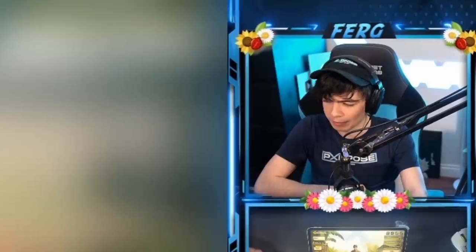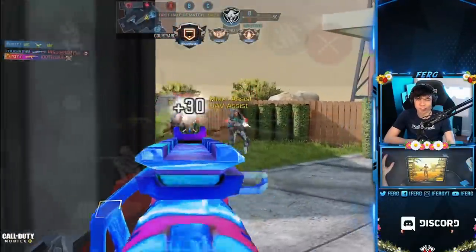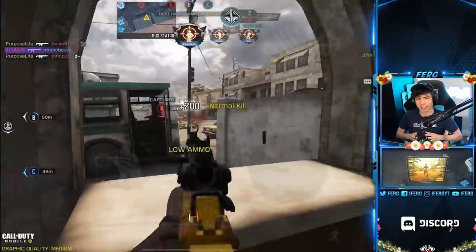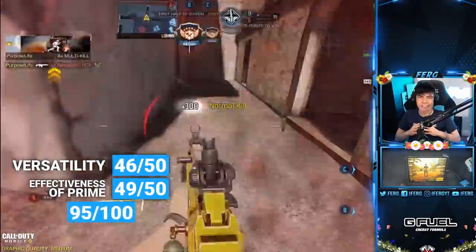For number one, a lot of people will wonder where the KN44 is — it's not here. So many other guns outclass it now with these new buffs. There's one on this list that's just better, and that's the DR-H. With the quickest time to kill of 211 milliseconds, it's the fastest close range assault rifle in the entire game for fully automatic weapons. I love it. For effectiveness of prime it gets 49 out of 50, and for versatility a 46 out of 50 — giving it a whopping 95 out of 100 on the Fergo Meter. Remember, these are first impressions and may not reflect my official list — this top five could change over the next couple of weeks.